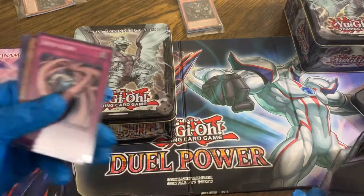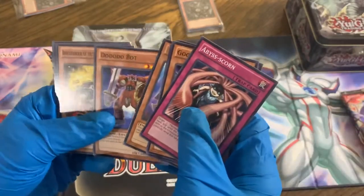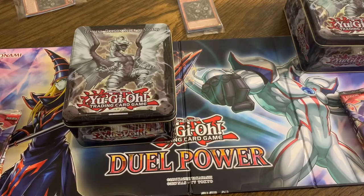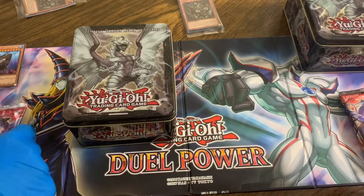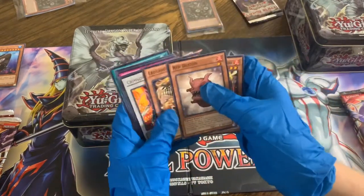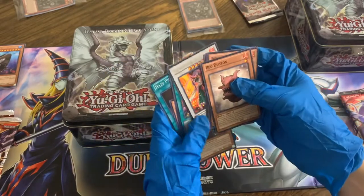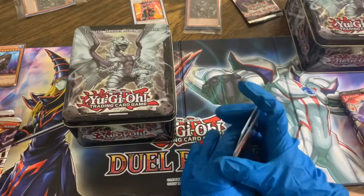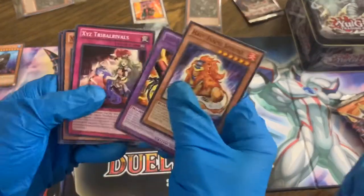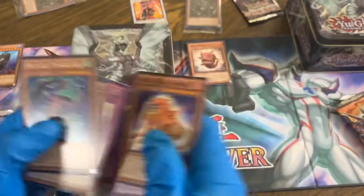First pack of Cosmo Blazers here — Hyper Ancient Shark Megalodon and a bot, which is a common, so not much in that one. Crimson Blader, nobody's really winning this one yet. Next pack of Cosmo Blazers — Heraldic Beast Twin-Headed Eagle, and that's going to do it, just a common there again.